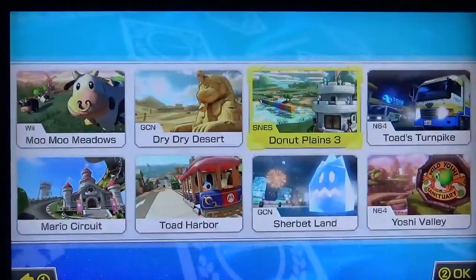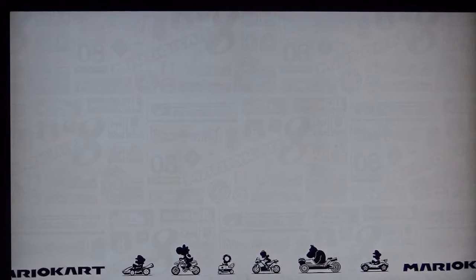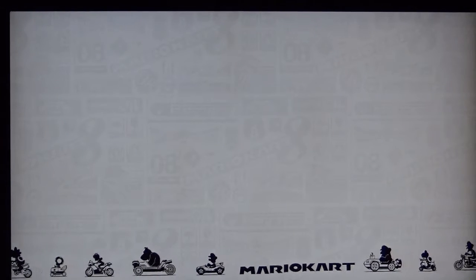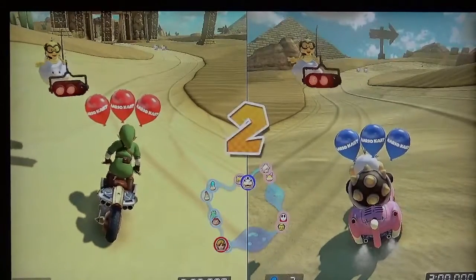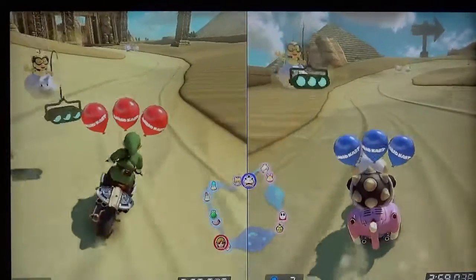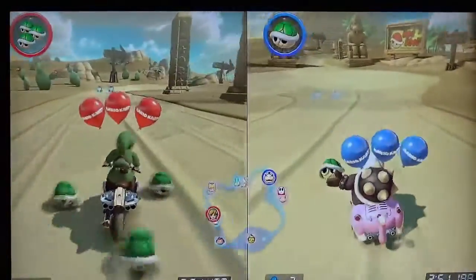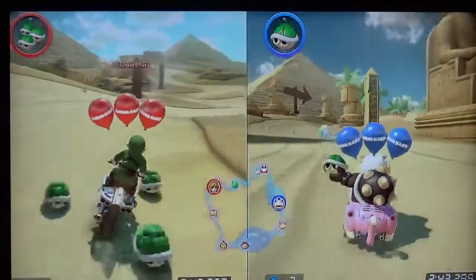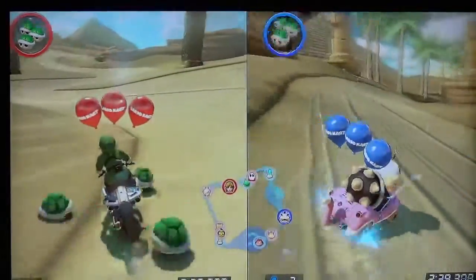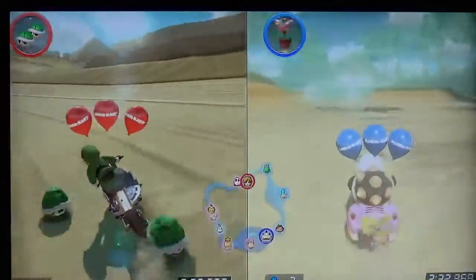What course do you want to do next? My dad's going to choose the next one. Dry Dry Desert! Dry Dry Desert — this is also a good course for battle. So this is the final race. Right now the red team's killing it. Just about every game but the first one had something interesting happen at the beginning. I think Shy Guy's coming — Shy Guy's driving straight in the middle.